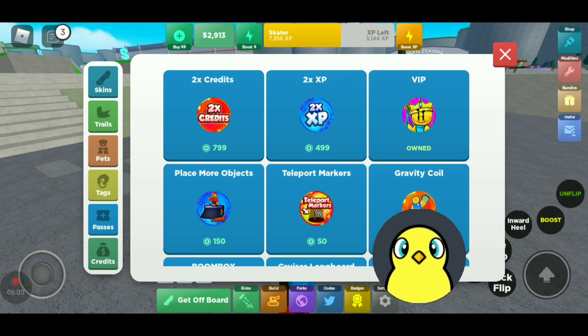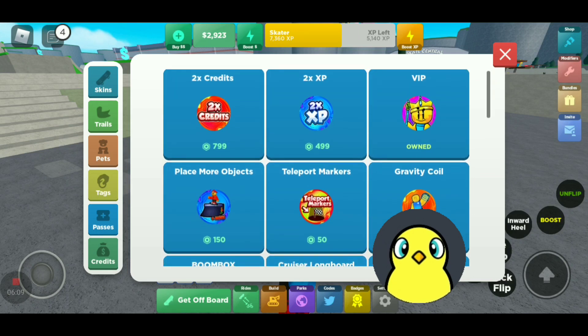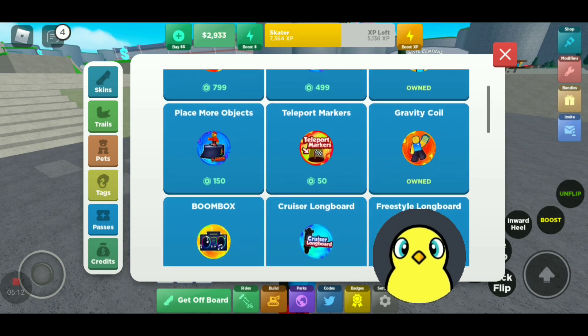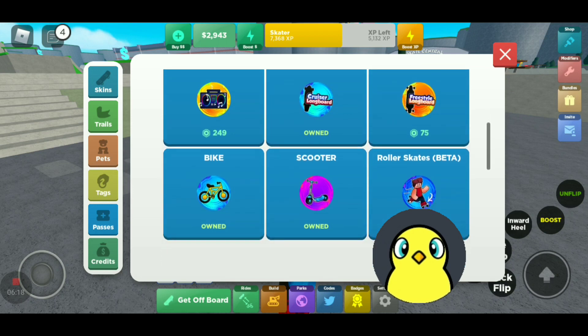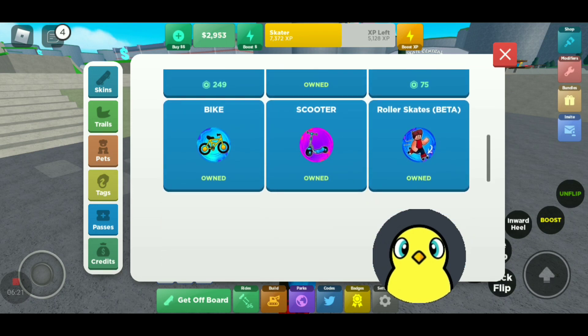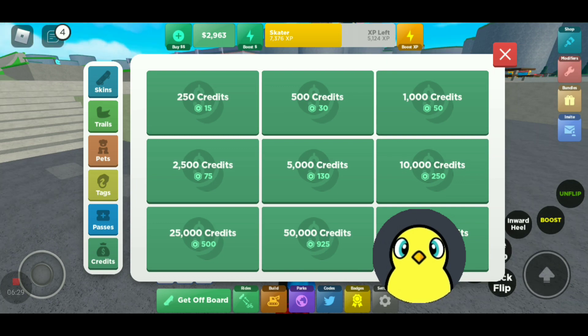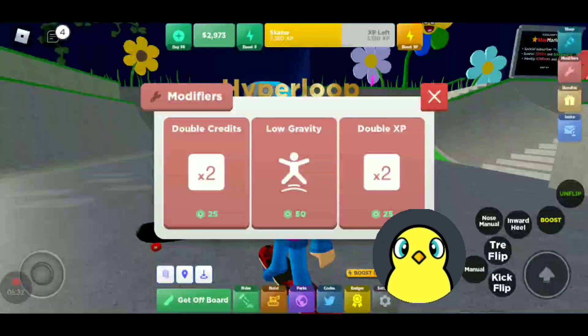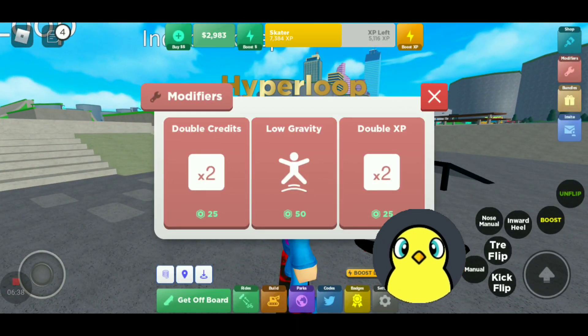Next up is the passes. VIP is probably the coolest one — it includes X2 credits, X2 XP, VIP tag, place more objects, teleport markers, gravity coil, boombox, cruiser, longboard, freestyle longboard, bike scooter, and roller skates. There's also credits — you can get 250 all the way up to 100,000. Modifiers include double credits at 25, low gravity at 50, and double XP at 25 as well.